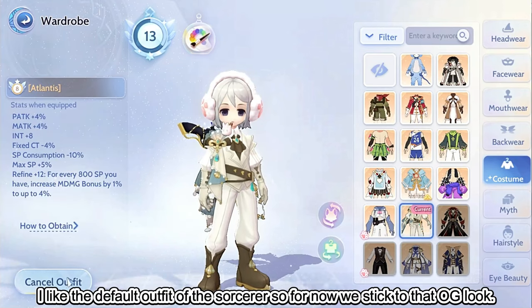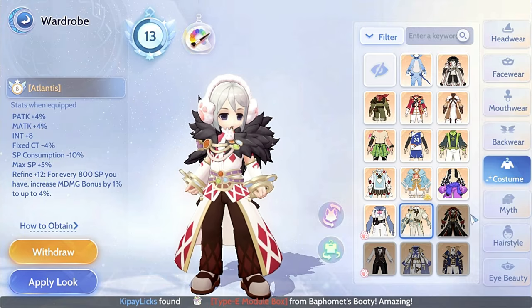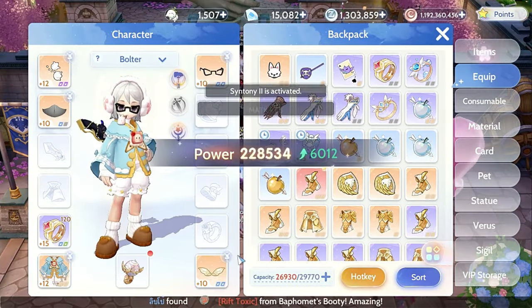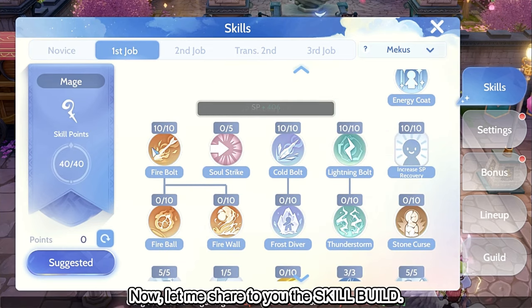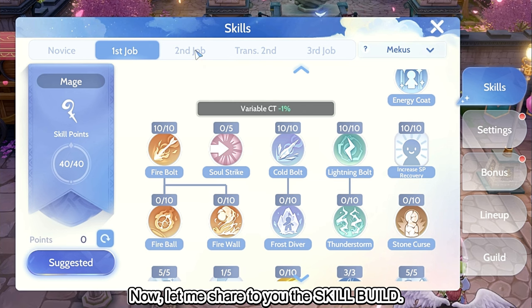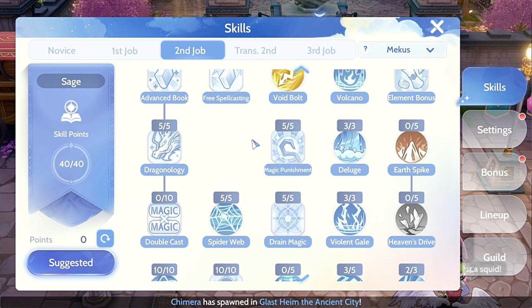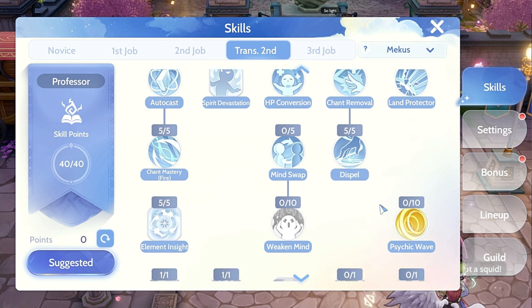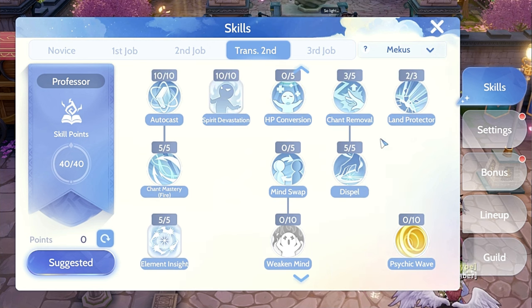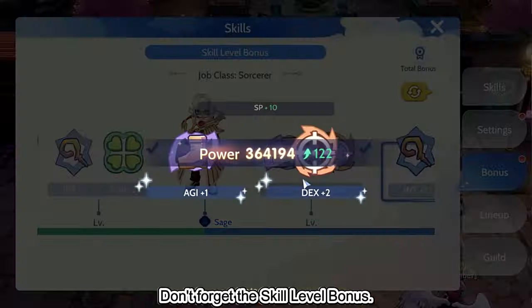I like the default outfit of the Sorcerer, so for now we stick to that OG look. Now, let me share with you the skill build. Don't forget the skill level bonus.